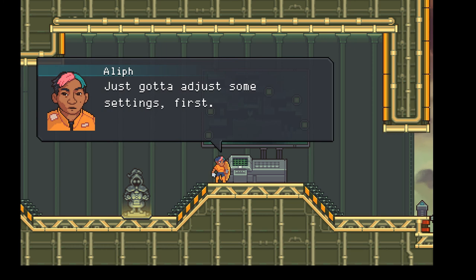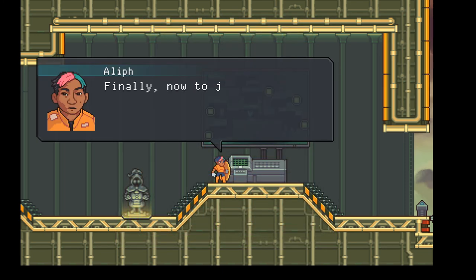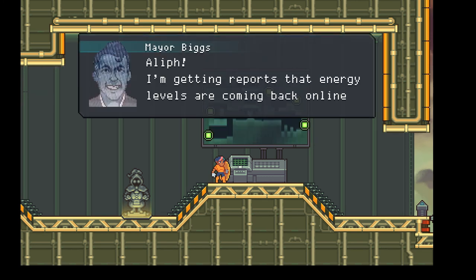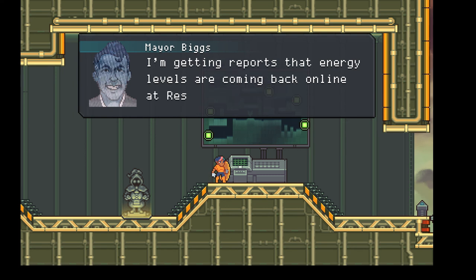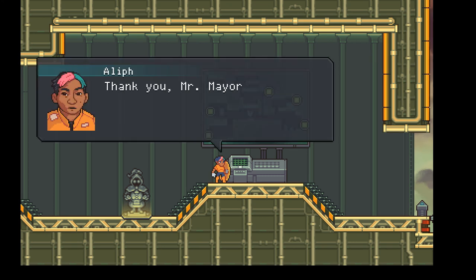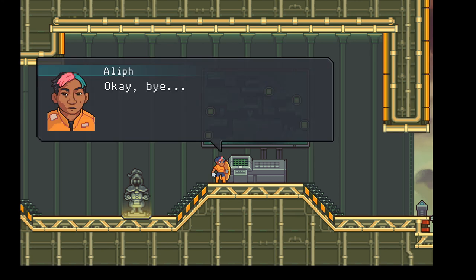Okay just gotta adjust some settings first. We're in one of these mirror mazes again - the ground is this one so let's change that. There we go. Finally, now just to input some commands. Hello White Forge? Alif! I'm getting reports that energy levels are coming back online at Rescue Beach. Truly excellent work - I knew I could count on you. Thank you Mr. Mayor. We'll talk details when you get back. Have a safe trip. Okay bye. Well, that's that - I'd better head back to White Forge.